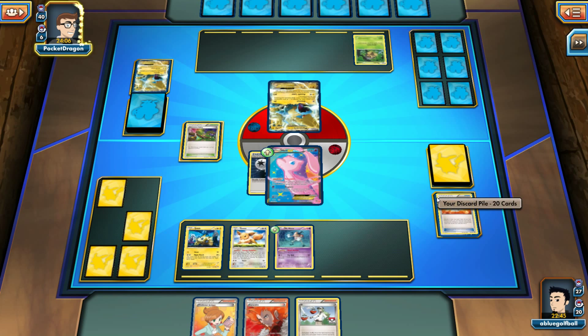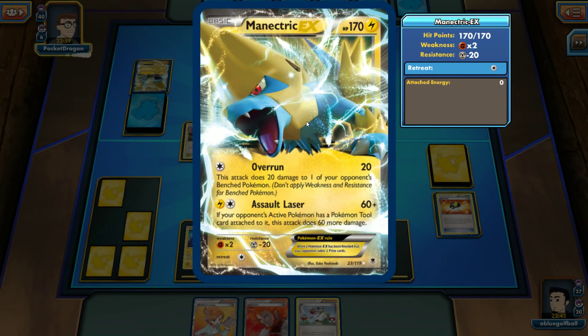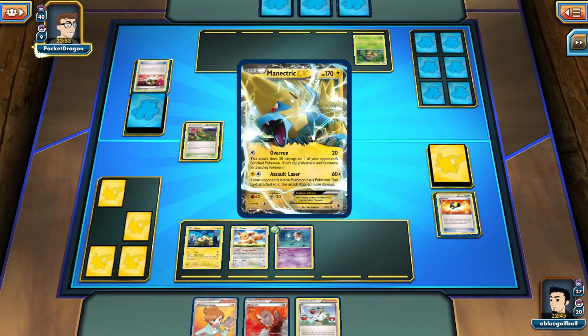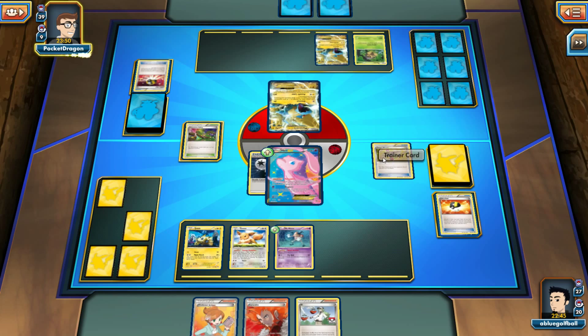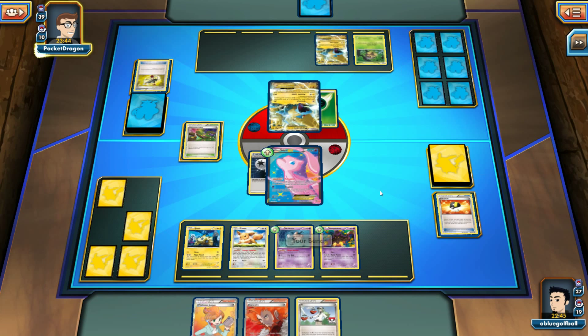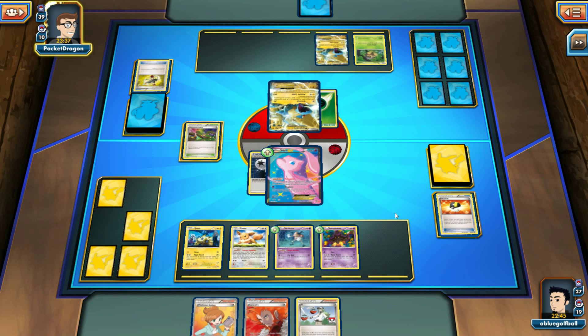My opponent can definitely retreat, but I've got a Lysandre here with Manectric's name on it. See how brutally vicious this deck is? My opponent is playing another Manectric onto the bench. We see a Target Whistle — that's okay, I don't mind the Pumpkaboo there. If I can get a Muscle Band we'll still knock it out. I'm going to Juniper and hope to get one.